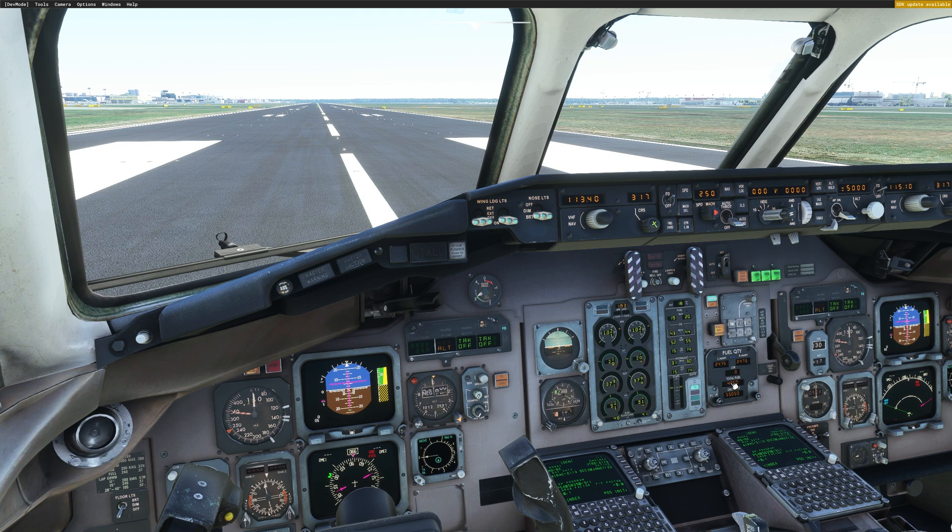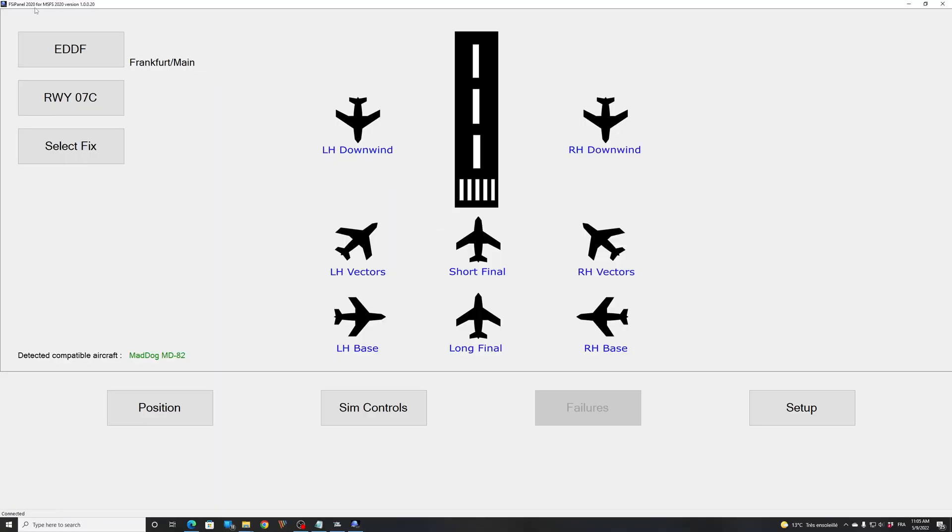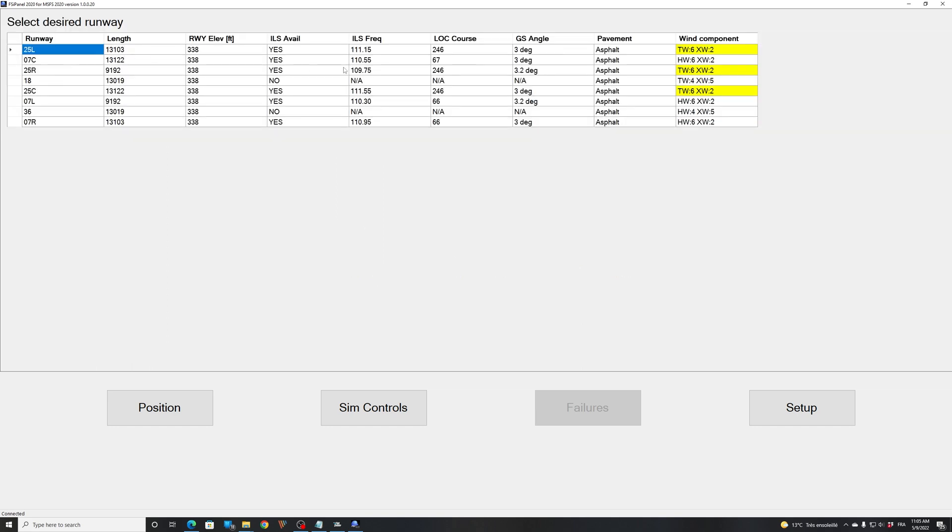We are 55 tons right now with 2.5 tons of fuel on each tank. Let's start a quick approach. I will start FSI Panel, and when we start FSI Panel on the runway, FSI Panel will detect where we are. As you can see here: Frankfurt, runway 07 center. We said we will go on 25 left, so I will change it — let's try runway 07 right. We have a headwind of 6 knots, so that's better.